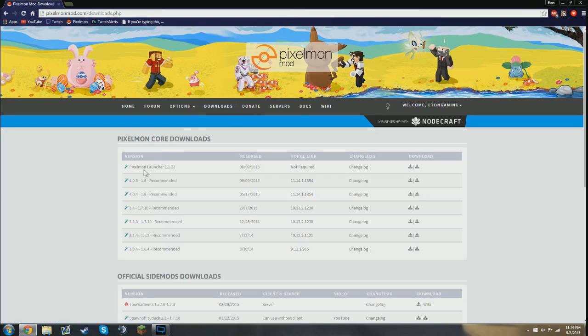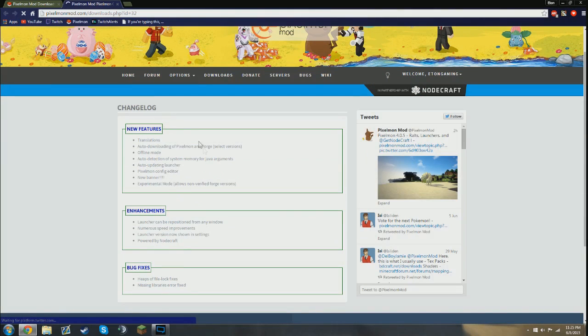You head over to downloads, and you'll see the new Pixelmon 4.0.5 update — I've already made a video on that, which will be in the description below as well. Here you have Pixelmon Launcher 1.1.23, released June 9th — even though I'm recording this on June 8th, which is hilarious. You don't need Forge, and the changelog is here. They just made it a lot easier and a lot more clean.